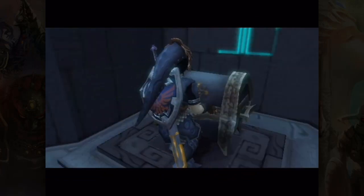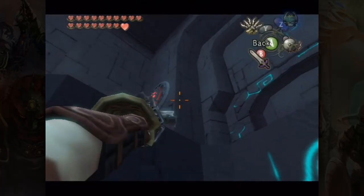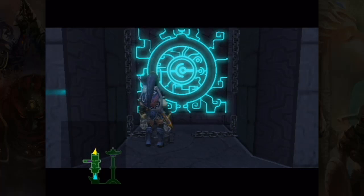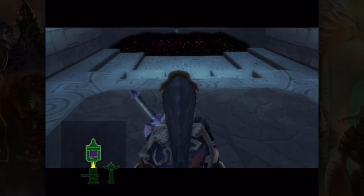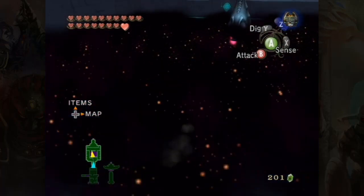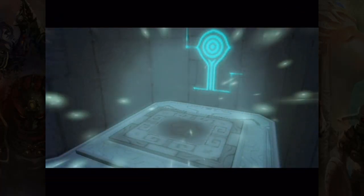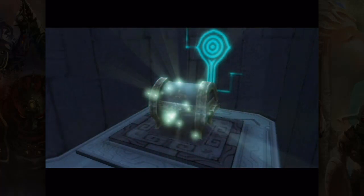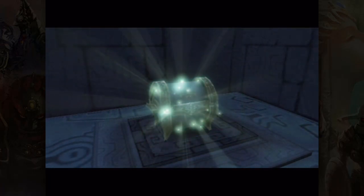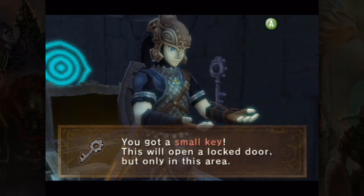We just killed our first Zant Head — we have a lot of those to kill in this dungeon. Doing that spawns a chest which has a small key in it. The first half of the dungeon involves going through a couple of wings, getting a small key in each room to reach the end, then bringing back an item from each wing. Right here I want to transform manually — if I let the black fog transform me there would actually be an extra mid-text, and manually transforming avoids that, saving a tiny bit of time.